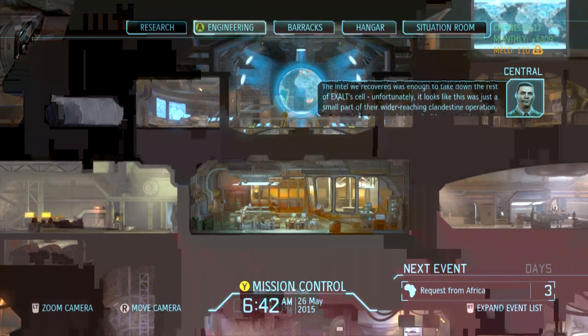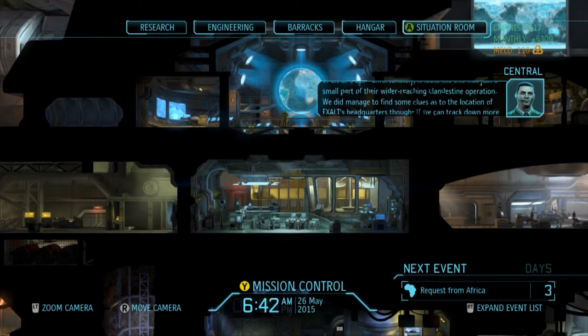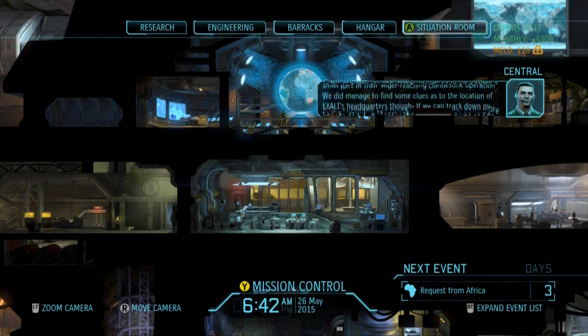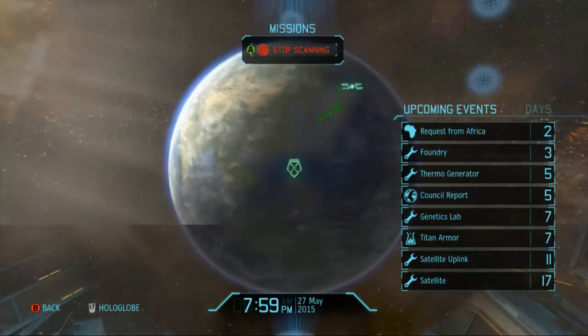Unfortunately it looks like this was just a small part of their wider-reaching clandestine operation. We did manage to find some clues as to the location of Exalt's headquarters though — if we can track down more of their cells and collect additional intel, we'll be able to narrow down the possibilities and take out Exalt once and for all. I'm not gonna scan for the next Exalt mission yet — I want to get to the council report first.